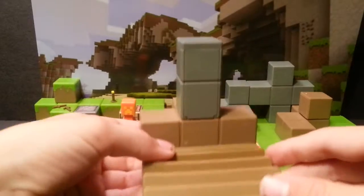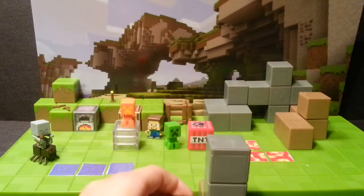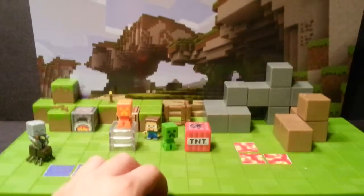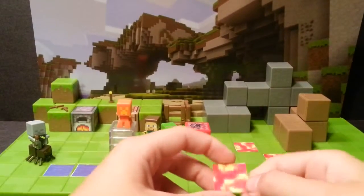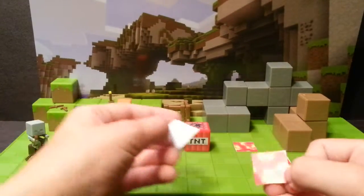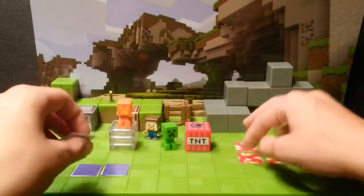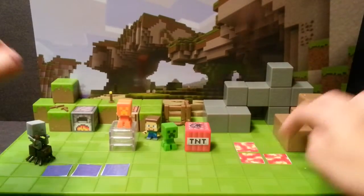If you were to do a stop motion with this, I'd just like to say that you might want to tape it down, because otherwise it'll be a little wobbly. You also get these little lava and water pieces. I cut them and stickered them to paper, so that way I can take them off and put them on whenever I want, and not just have them stickered on permanently.